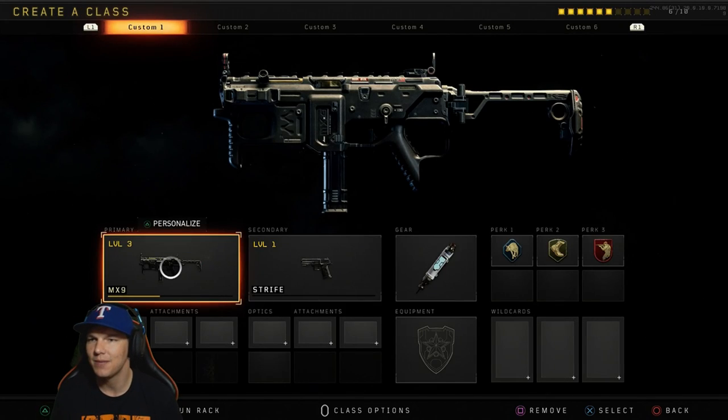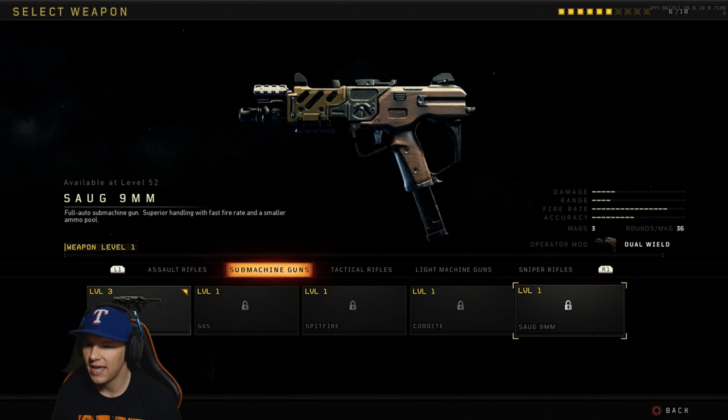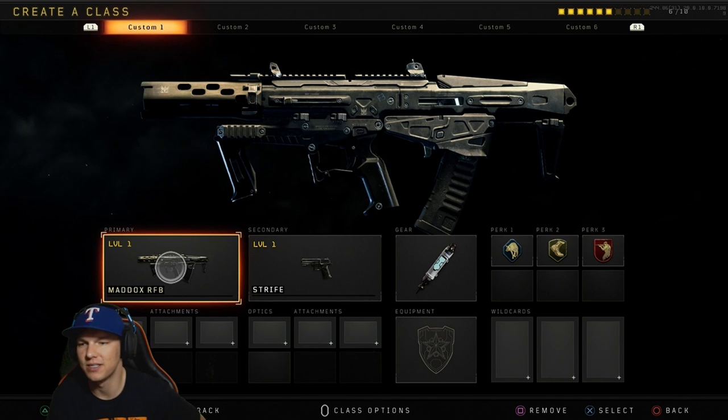Now we can back out and go to the create-a-class setup. That's going to be my level one class setup. Let's scroll down and see — right there, it is unlocked. Now we can officially use it.